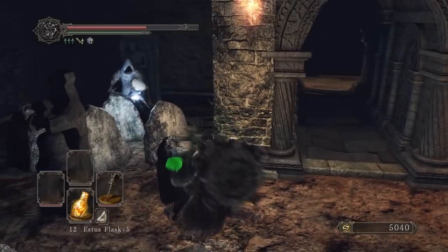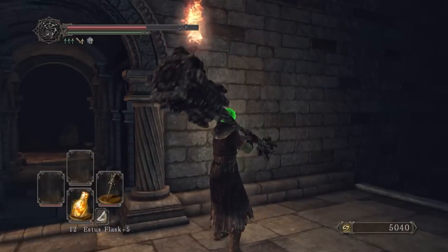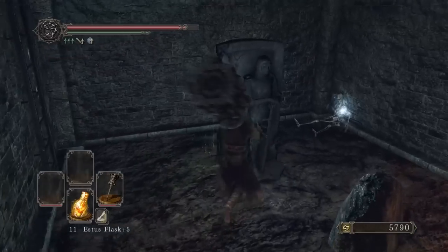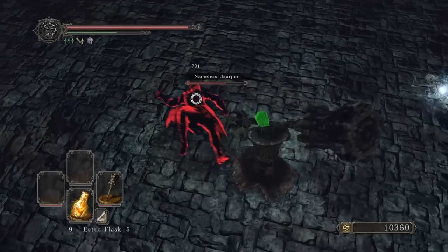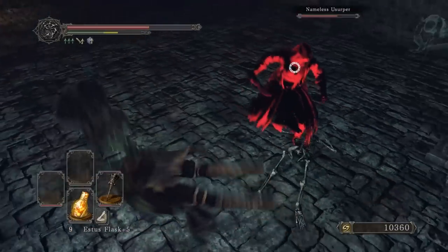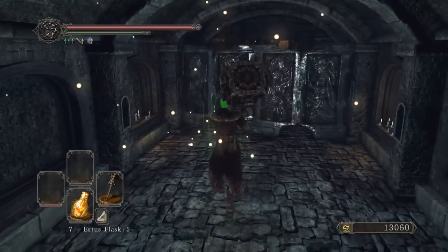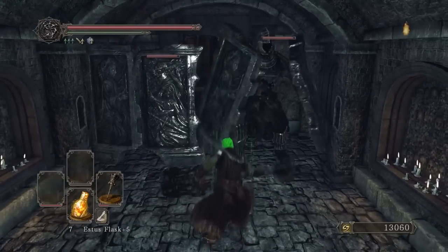If a bell is rung, ghost enemies will begin to spawn from the tombstones, and you have to break said tombstones to stop them from respawning. The twist is that the hollow enemies throughout these rooms can also hit the bells to screw you over, so you have to manage handling them while also charting a path through the crypt. My favourite enemies though are these shield guys who create literal barricades with their armaments — it's such a unique obstacle to deal with in Dark Souls 2, and I remember not knowing how to handle them in my first playthrough.